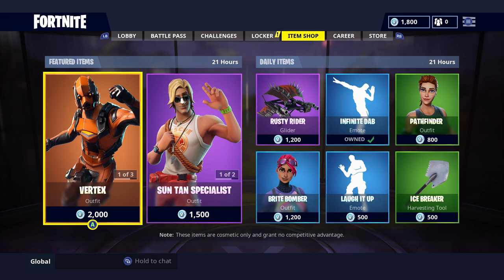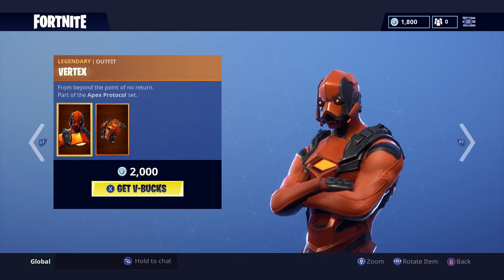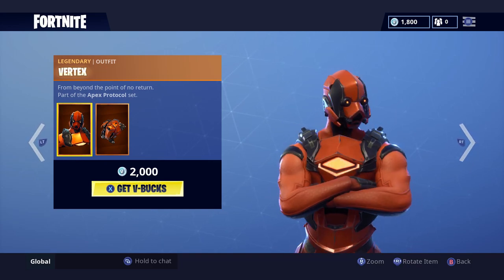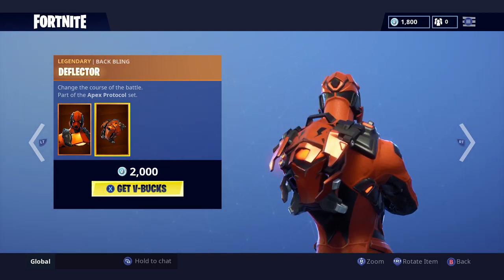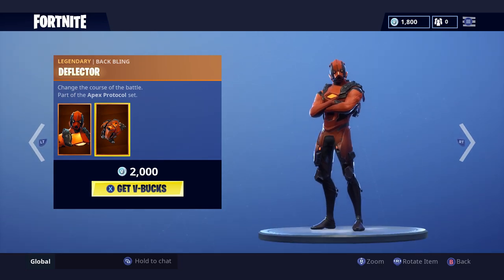Now let's go through the item shop. The featured item is the Vertex skin — it's back. I made a video about this a long time ago; this skin is really cool looking. However, it is pretty expensive at 2000 V-Bucks, but it does come with the Deflector back bling, which matches it obviously.